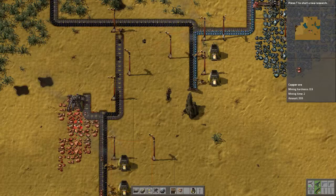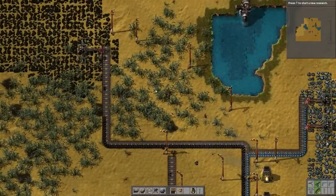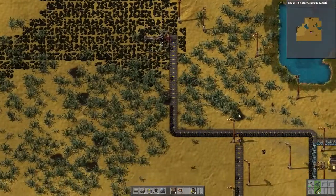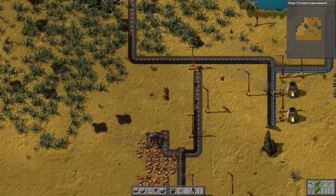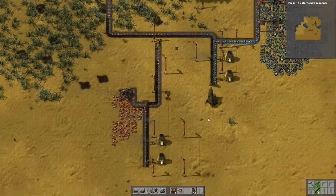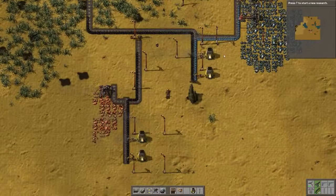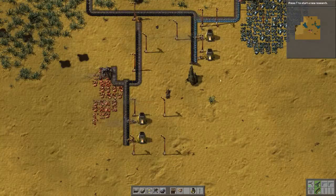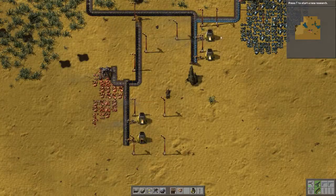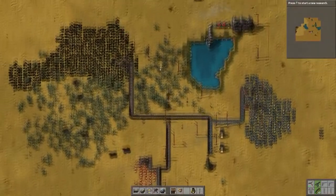Eventually I can get another copper miner here too to dump right there. I think what I need — am I going to need more coal? I mean I'm okay right now, not really backing up on either side. It would be nice to then have an output line. My iron output line is going to come down on the back side over here, and my copper line is going to come down on the back side over here — I'm not sure what I'm going to do with those yet.